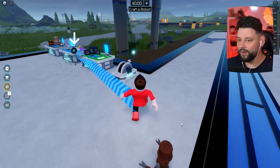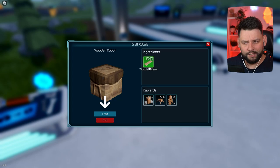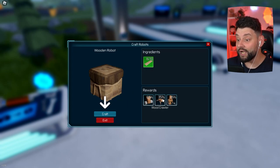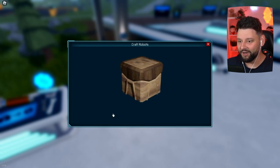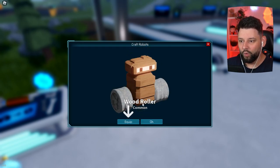It wants me to use these wooden planks to craft another robot. These are the chances of what we could potentially get - you could get a wood crawler or a wood roller. Craft this robot right now and we've got the wood roller. Equip to you.